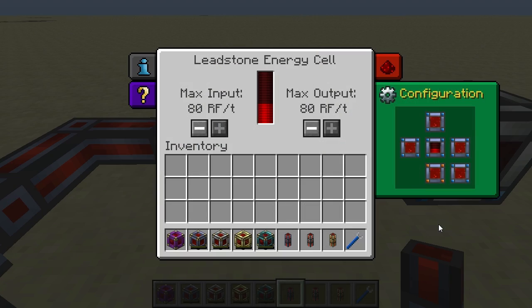You may be familiar with configuration in other Thermal Expansion blocks. With the default configuration types, input is displayed with a blue color and output is displayed with an orange color. I've set up several in and output configurations here — the bottom of the block is set to output power and the rest are currently set to input.